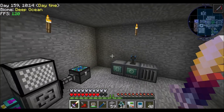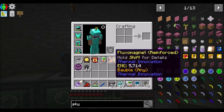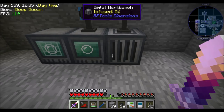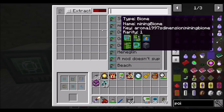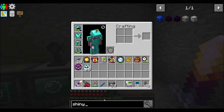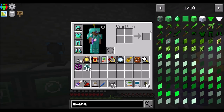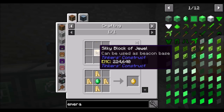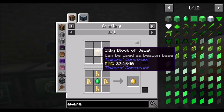Anyway, back to the stuff we were working on. I should be able to create things now. So here's what I think one of the better options is. Awakened Draconium doesn't have an EMC value. Emerald blocks have an EMC of 147k, however emeralds can be used to make silky jewels — that's 224k. So 224k is the number to beat, because I think I can make a silky jewel dimension.